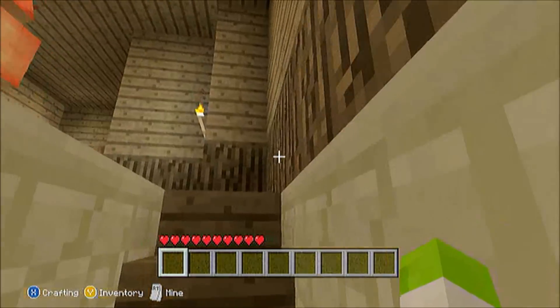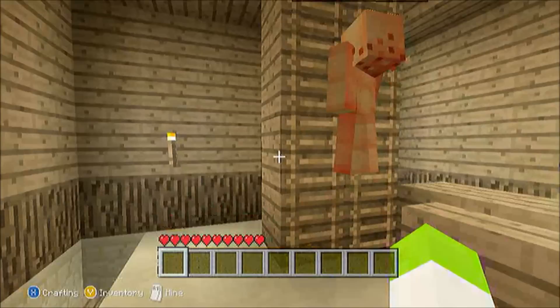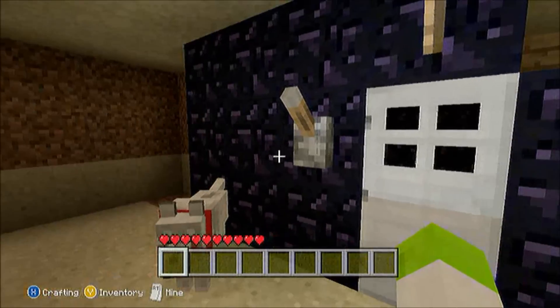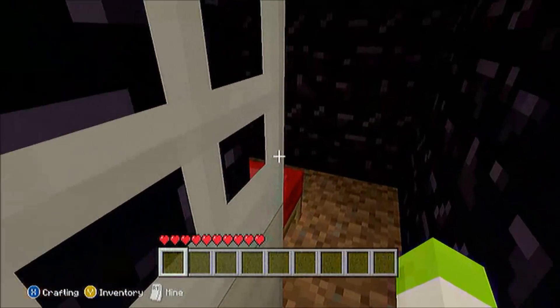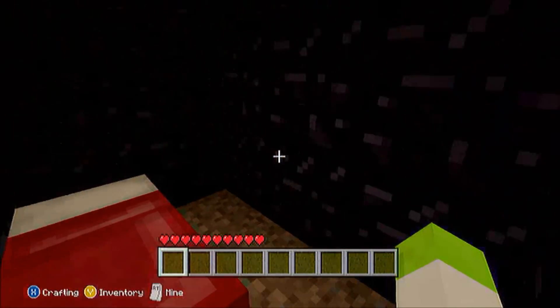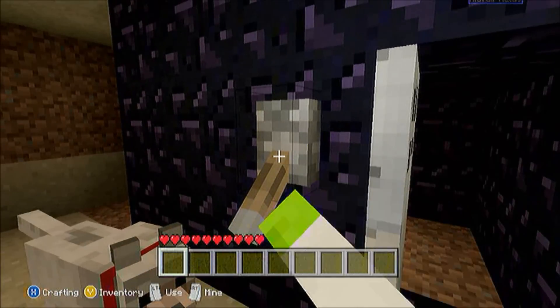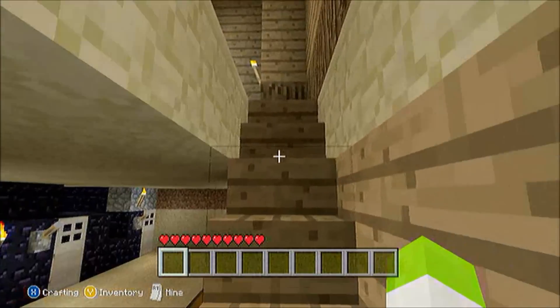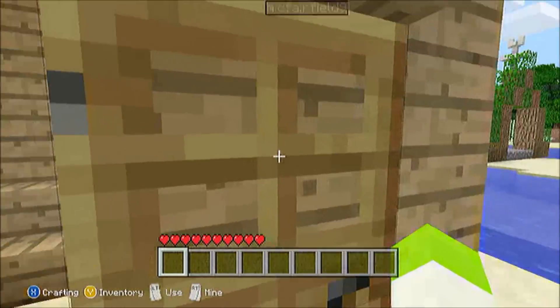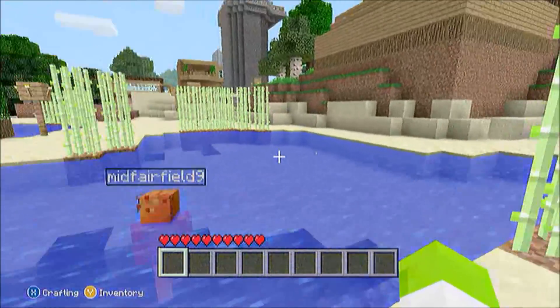Let the viewers figure that out in the comments — give me some ideas on how you'd be able to get out of this cell. Look: dirt on the bottom and obsidian. I'll give you a hint: there's a block you have to break and it's not the obsidian. Okay then — there's your hint, viewers.